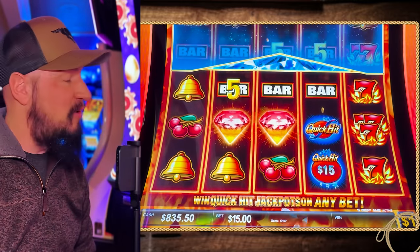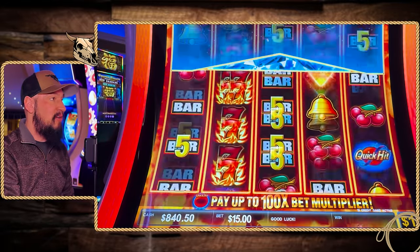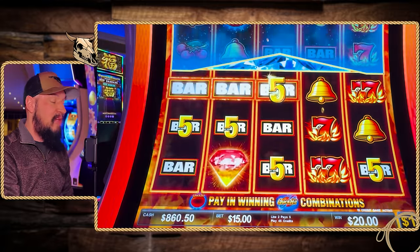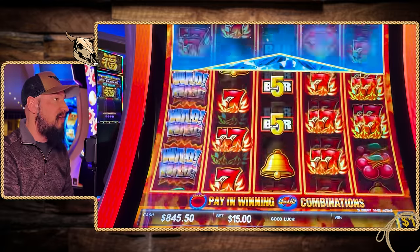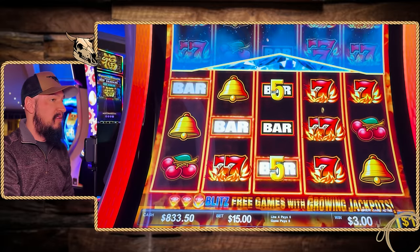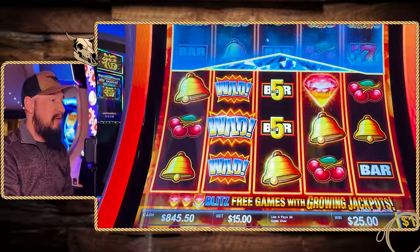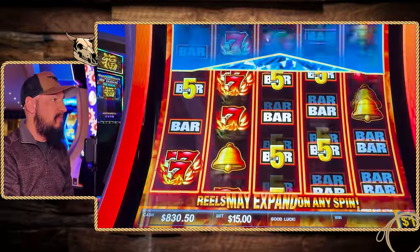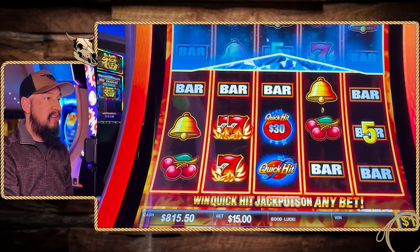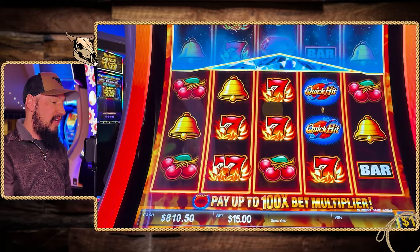I thought it was going to do it — that'd be crazy. $35 for that. Quick Hits keeping us in the game. $800 or $900 is what we'll stop at. Two more spins left to go and then we're cashing out, leaving with a nice little profit. Last spin. You know what — we are going to collect $810.